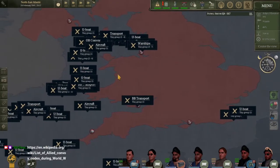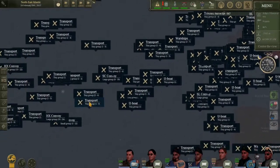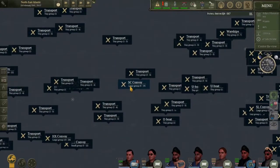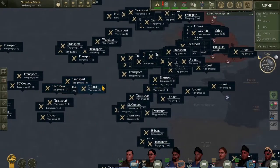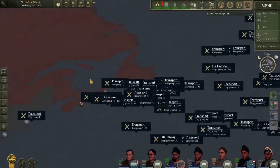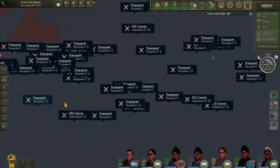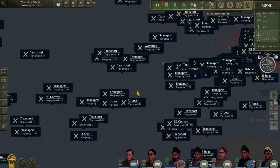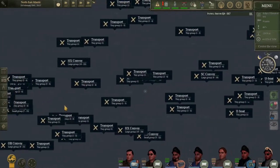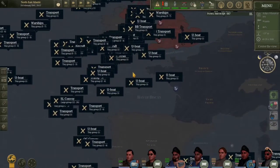Fair enough. I know that HX is coming from Halifax and heading for Liverpool. SC convoys are, I believe, from Sydney heading to Liverpool. Moving on, we can see that a large portion of the shipping is coming from these two ports in Canada — Sydney and Halifax — heading over to the UK. And of course some shipping heads back from the UK because they delivered their goods and now they need to head back. Convoys aren't one-way trips — they eventually have to go back.